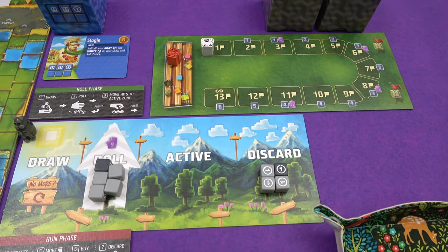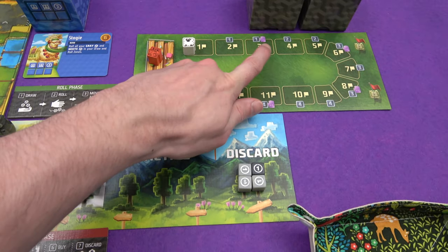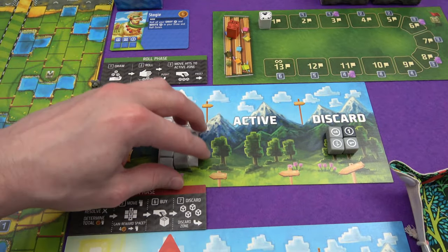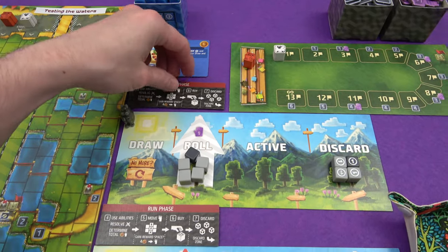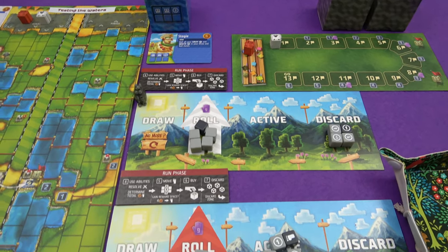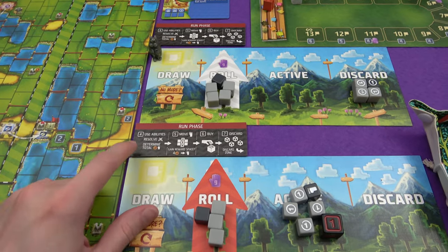He loses all of these hits that he rolled, but in his bravery pushing for so long he gains a fan. As he moves up the fan track he will gain some of these permanent coins and eventually start gaining plus-ones to his roll, which means he's more likely to roll some more hits. He still goes into the run phase — if he had any stored up money he would be able to spend them now, but he doesn't at the start of the game.